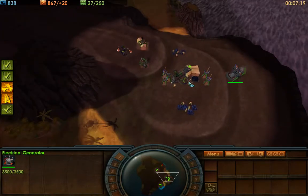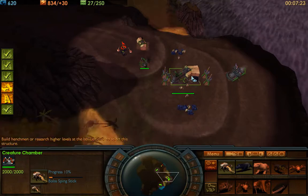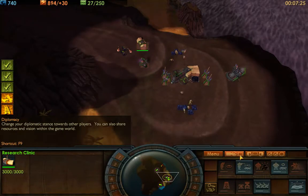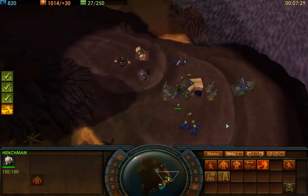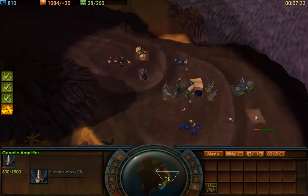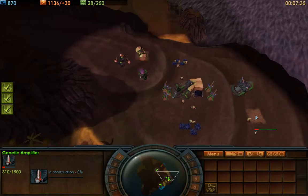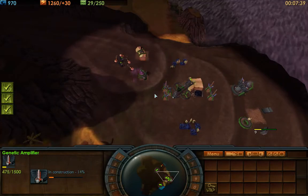Got my water chamber — water chambers help you build water units in the future. I'm going to hotkey this by hitting Control 0; that's how I can access my research clinic from anywhere. I'm also going to build a genetic amplifier — this is how you can upgrade your units to make them better. I'm going to hotkey that as 9.